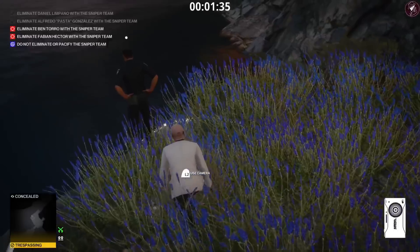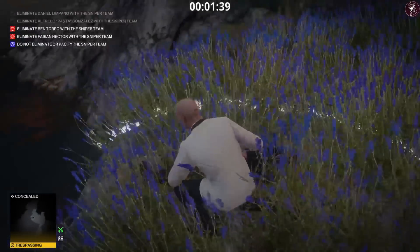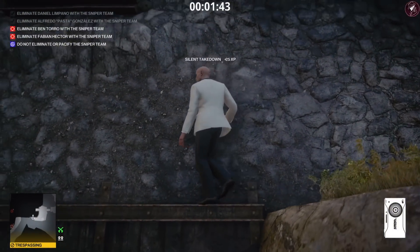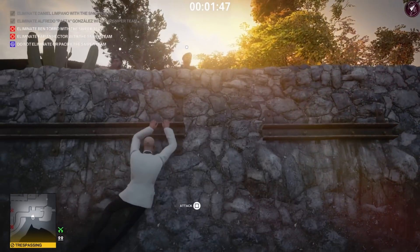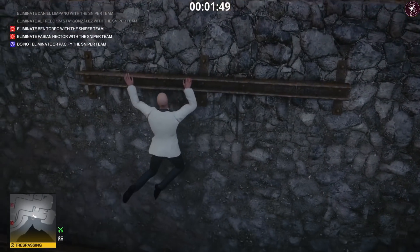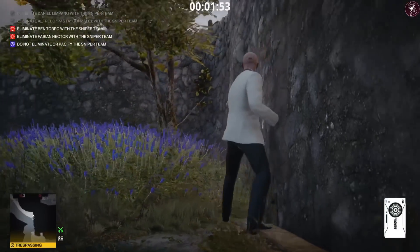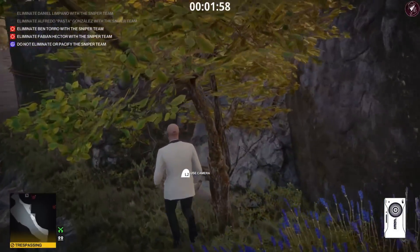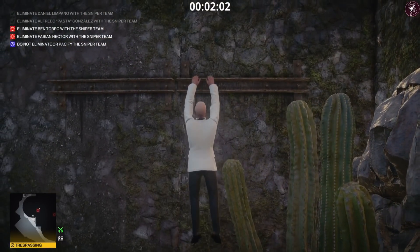You can subdue him and grab the key he drops, or you can follow the route I'm taking. I'm going to subdue him anyway just to hide his body in the bushes, then go this way — I think it's a little bit easier to get past everything. Once we drop down here we can circle around, which gets us to where we need to be.